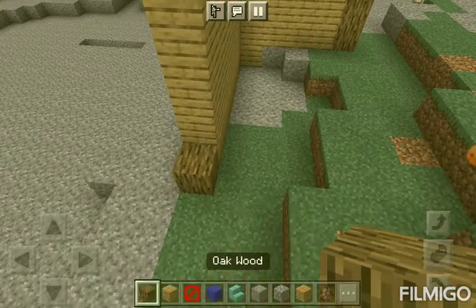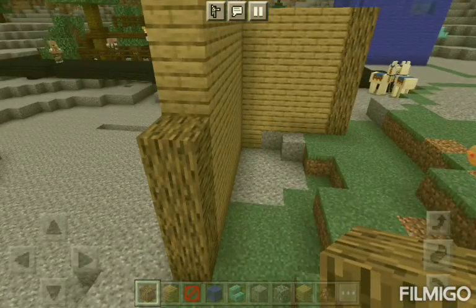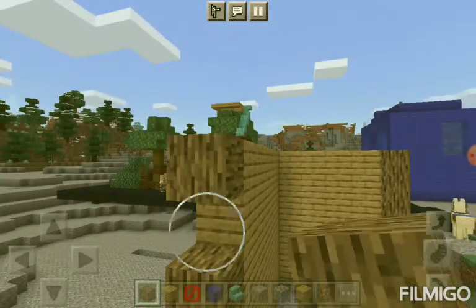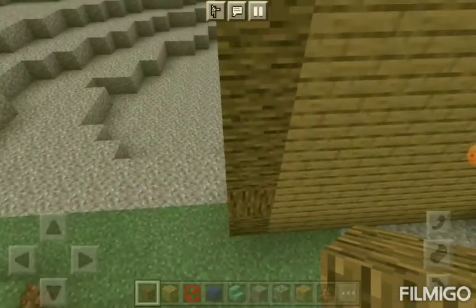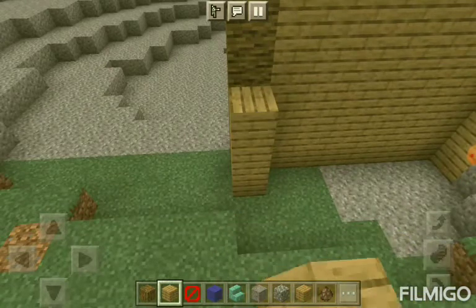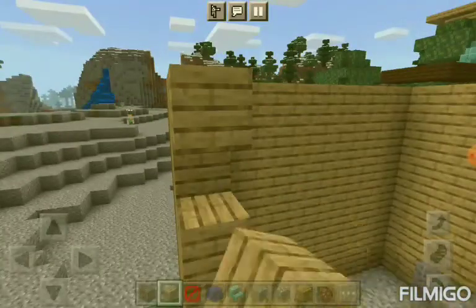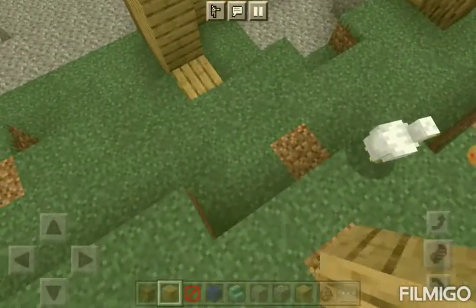In Minecraft, you use stairs for the roof. What do these inventory things do here? They're like inventory spaces, so if you click here, since it's in creative mode, you can go and get stuff. Like you could have a look through the items if you want. I just changed my FOV and the render distance — like how far you can see.